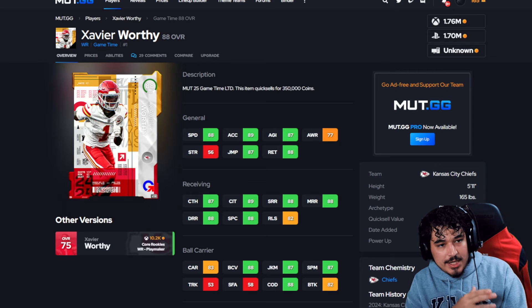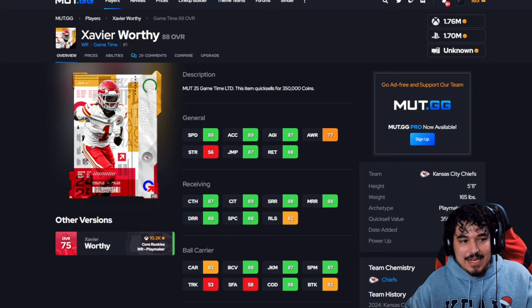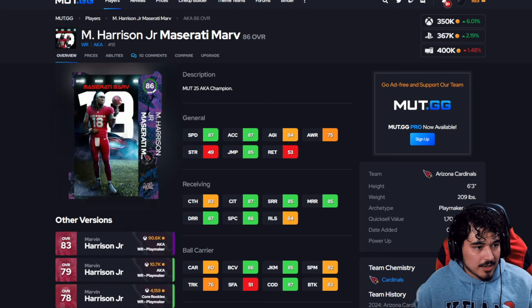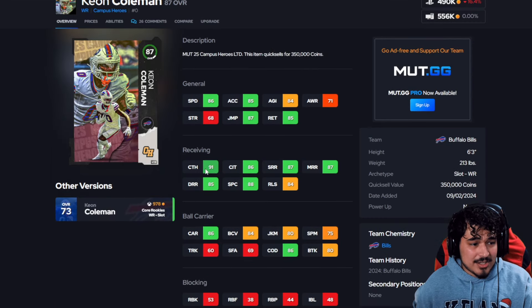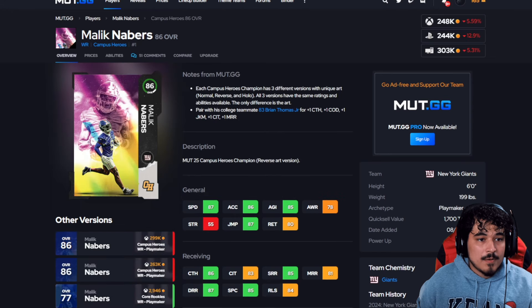At wide receiver we've got three for each price point. High level: Worthy — if the Chiefs win tonight he gets a permanent plus-one speed boost next Thursday. Great card, fast, 5'11. Also Maserati Mar for the high point with 87 speed and the Double Me ability. And Keon Coleman with 86 speed but 91 catching for high balls and possession catching — really good. Good route running, good spec catch, decent release. Those are our three high-level guys: Worthy, Marvin, Keon Coleman.